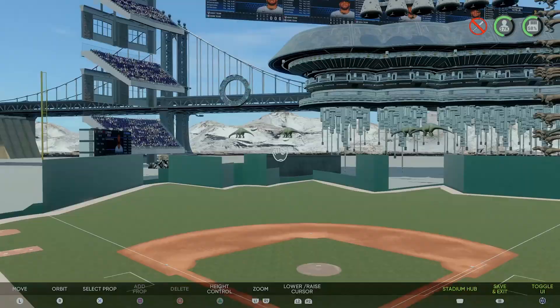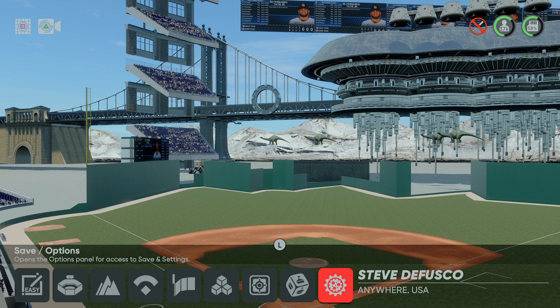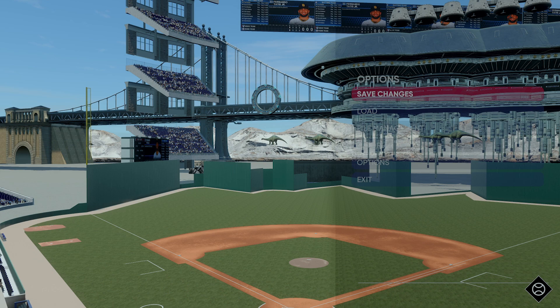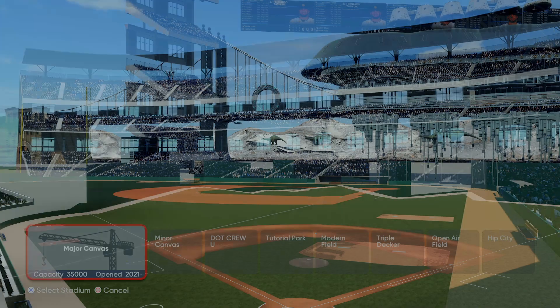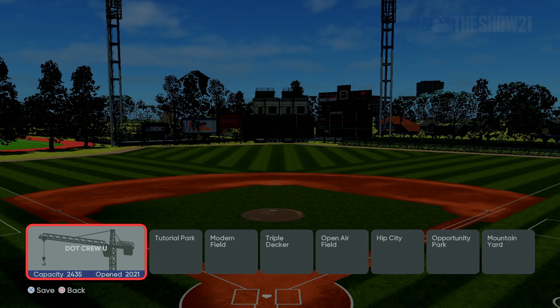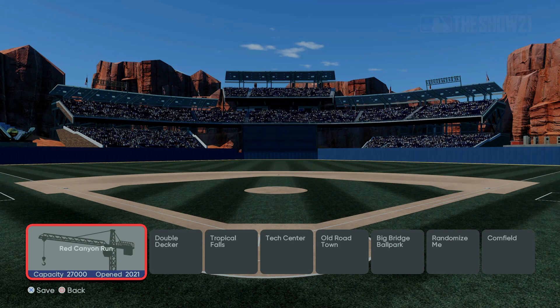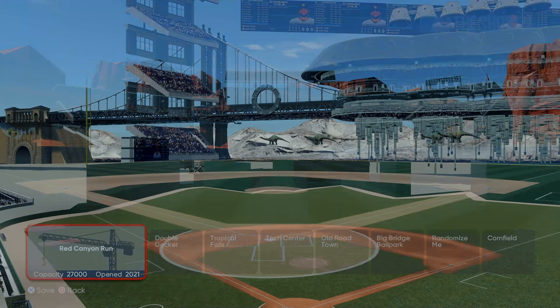Once you've got the stadium you want, hit the Stadium button and go over to the gear icon — it says 'Save.' Now, up until this point you haven't saved the stadium to your local vault on PlayStation or Xbox. Find the slot you want to overwrite. This is important: once you overwrite it, you can't get that original stadium back — there's no way to reset it. Hit Save, it loads, and now you've got it for keeps.